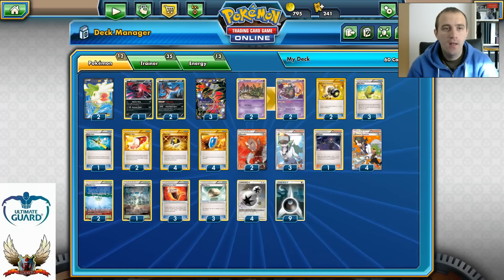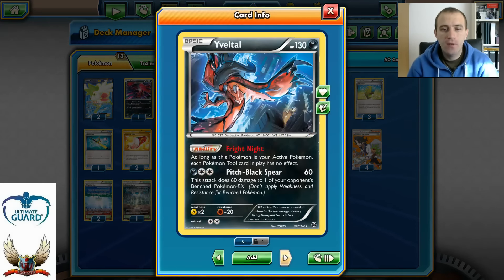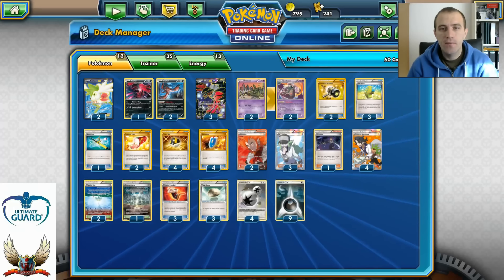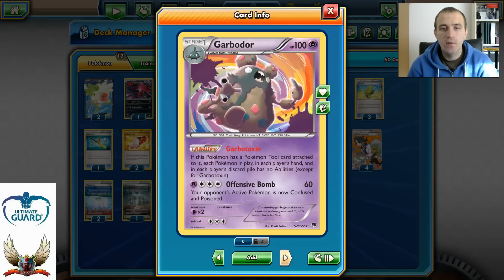Let's look at all the Pokémon cards. Two Shaymin EX for setup, one Baby Yveltal with Oblivion Wing, two Yveltal EX with Pitch Black Spear, and three Yveltal EX as strong attackers. Yveltal EX was first printed in 2014 in the X and Y set — almost three years ago — and has had so many reprints, including two different promo cards. They've printed it multiple times just so it can stay playable across two or even three different formats — same as with Darkrai EX.